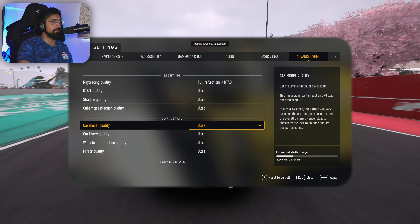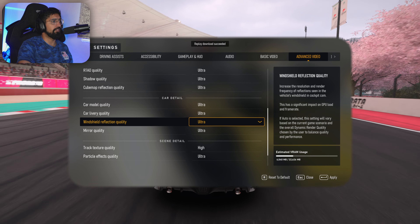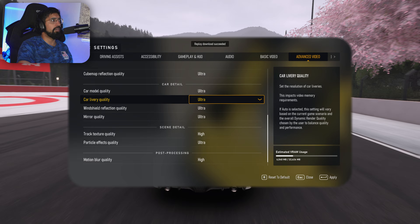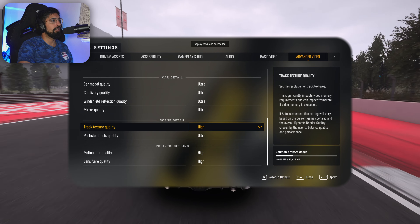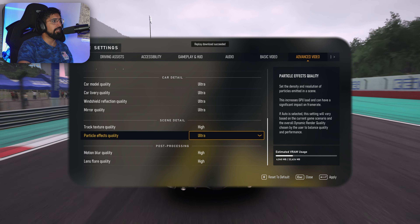For car details, I wouldn't sacrifice these if possible — the car models look really good in Forza. I'd get all of these on ultra, which is what I've done. You could lower mirror quality or windshield quality if needed, but I'd leave car livery and car model quality as the last things you lower. Track texture only goes up to high, not ultra, interestingly.